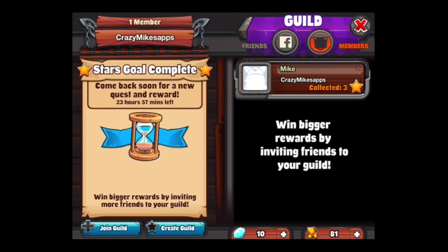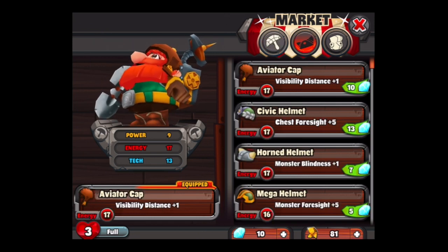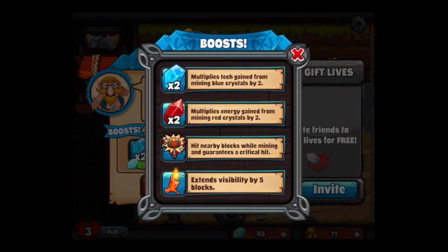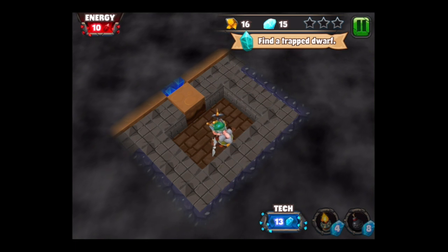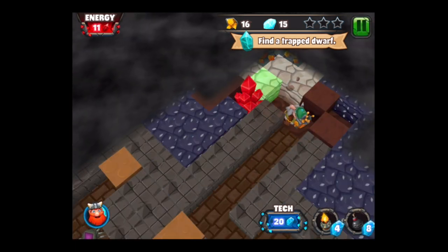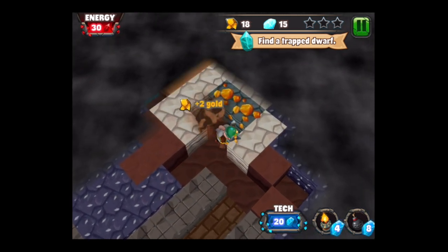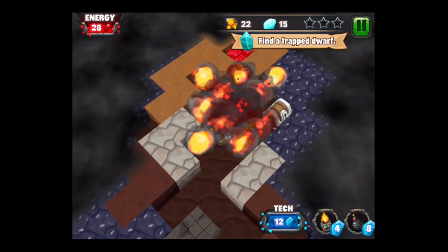I've unlocked the market and the guild as well. The guild provides you daily rewards — I created my own, it's called Crazy Mike's Apps, so join that guild when you go into the game. It doesn't cost you anything and the more of us that play, the more stuff we can get. You see I have a tricked out backpack. They all have different pluses and minuses — some will help you get more energy when you find it, and may have a negative when you get tech and so on.